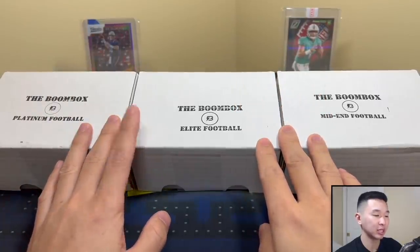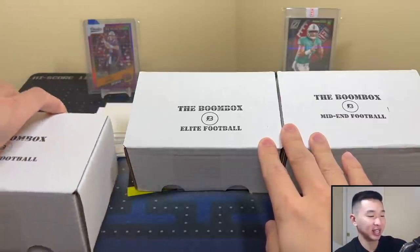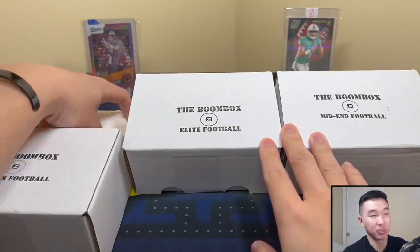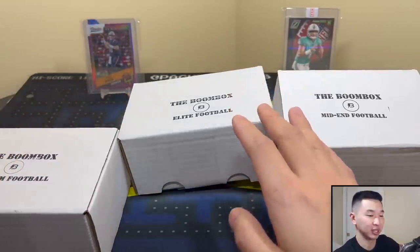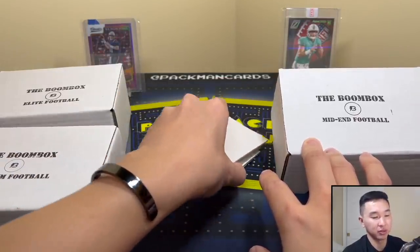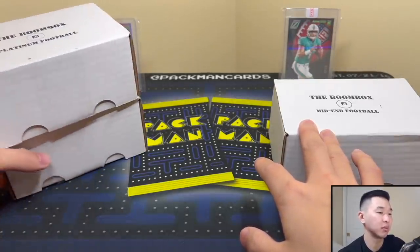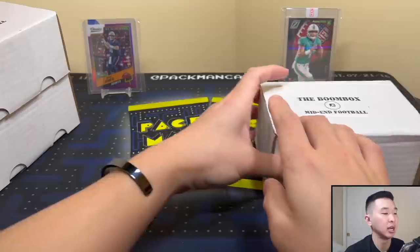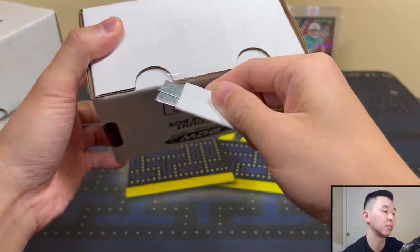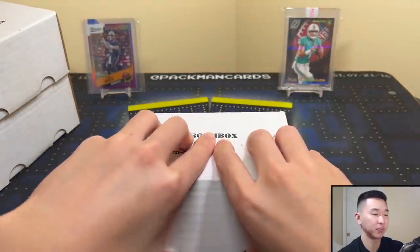Here we go, got the boomboxes. Last month was insane for football — we pulled a monster card from November's boxes. If you haven't seen that one, definitely check it out — it's probably our biggest football card of the year, top three at the very least. Incredible card. Hopefully we have even 10% of that luck. In the background we have Mac Jones and Tua, and also check out Pack My Cards on Instagram — I post tons of stuff there, early looks at products and exclusive info. Love that product.